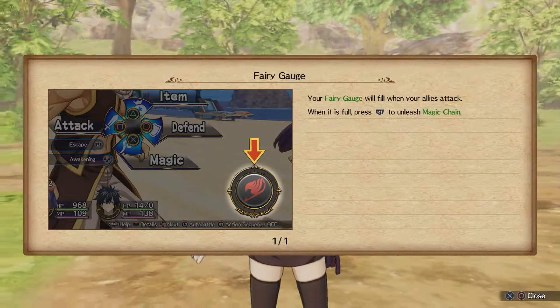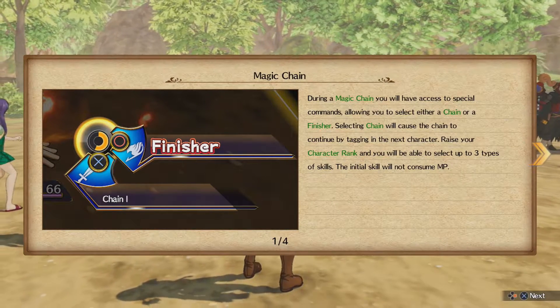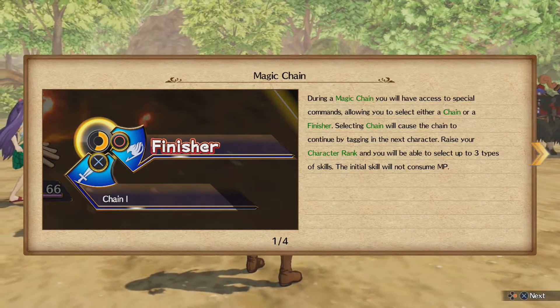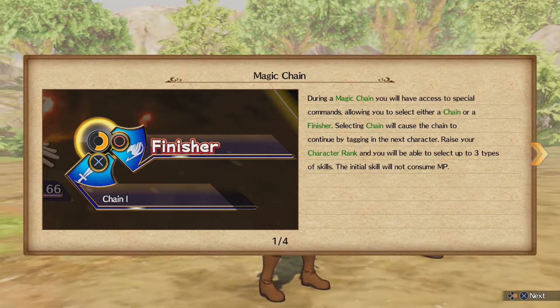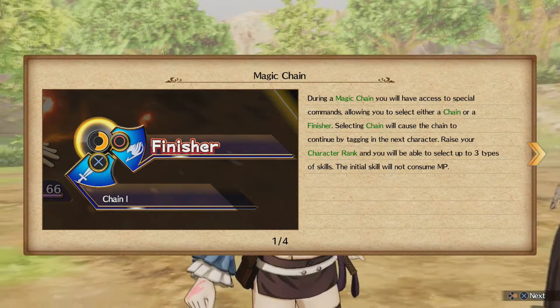Fairy Gauge. When the Fairy Gauge fills, press R1 to unleash a magic chain attack. Okay, finisher and chain. During a magic chain, you'll be able to access special commands, allowing you to select either a chain or a finisher.